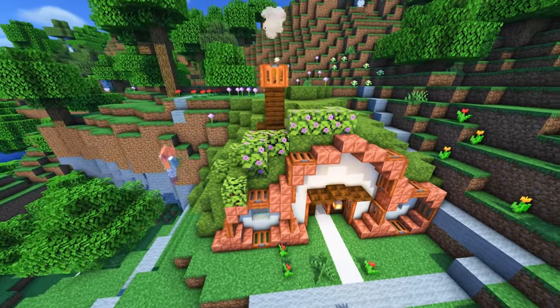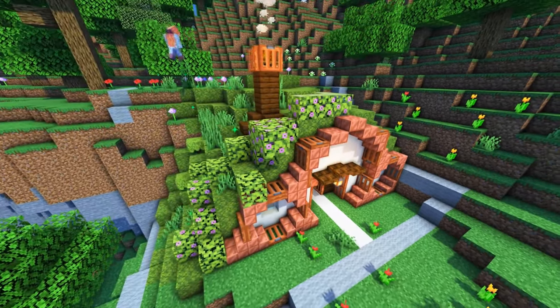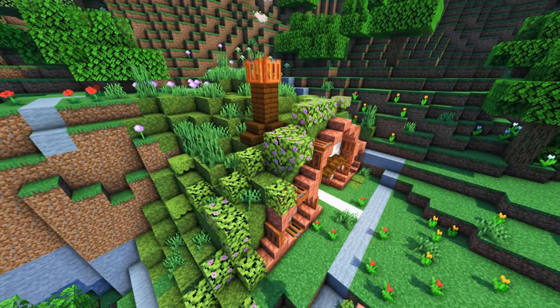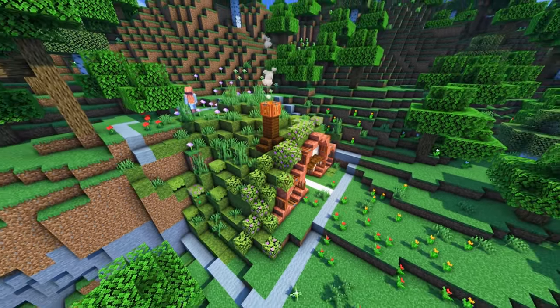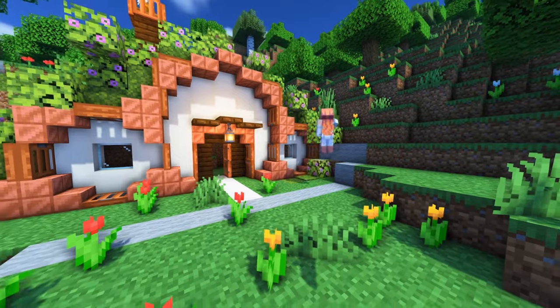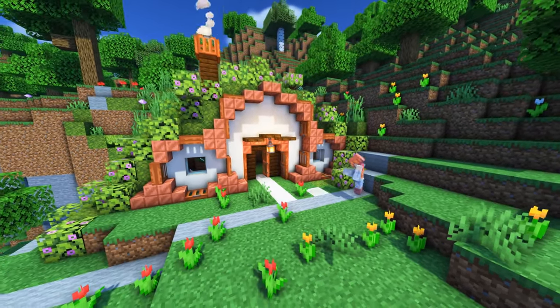I'm using the azalea flowering leaves and the normal azalea leaves. Then with the moss blocks, all the flowers and tall grass will come around and it just blends in nicely. On the sides I like to blend in a little bit more, so don't be afraid to use some bushes, leaves, and flowers — just use what you want.